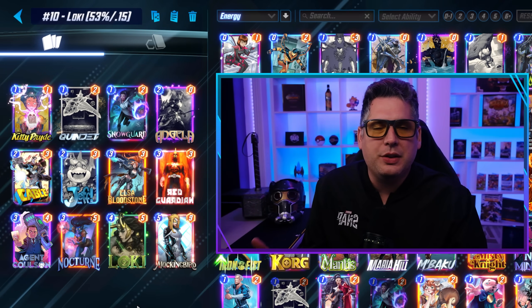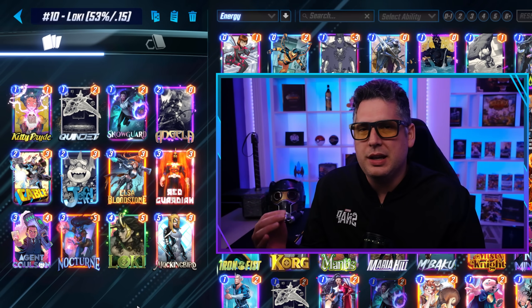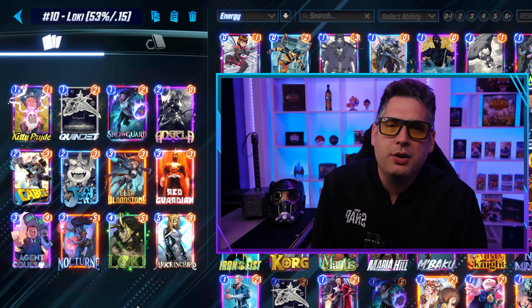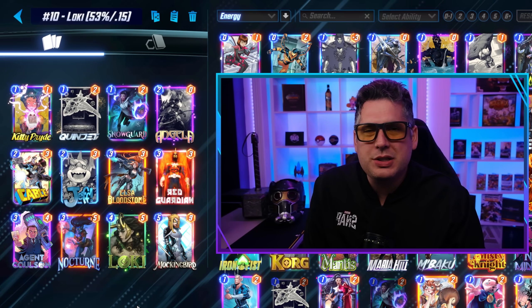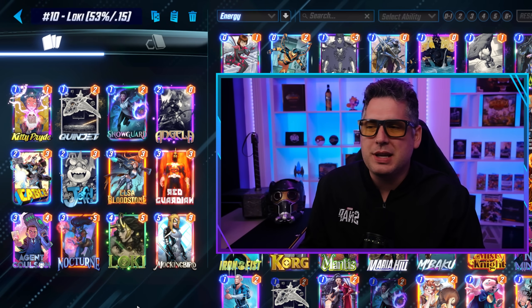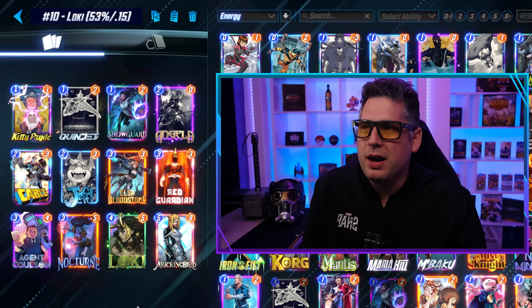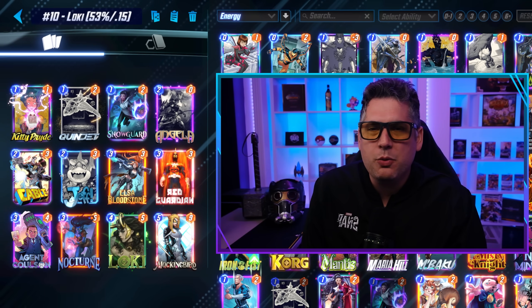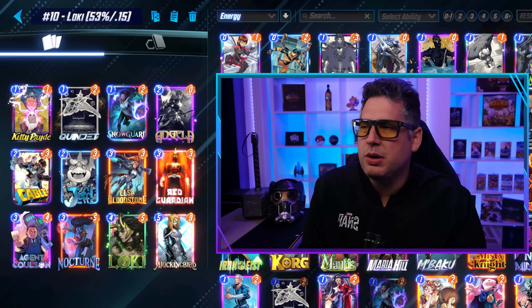However, it's pretty interesting that the new Loki decks using the Angela, Kitty Pryde, and Elsa combination — with some value plays like Red Guardian and Mockingbird — are just not quite overperforming the meta, especially since this deck has been fairly consistent for a while. At a 53% win rate and 0.15 cube rate it's a little weak, but in the hands of a skilled Loki player, still definitely dominant.